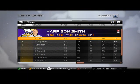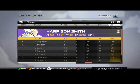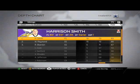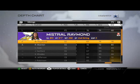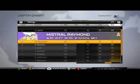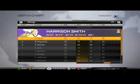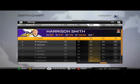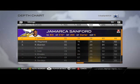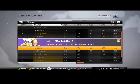For safeties, the free safety in this defense is typically going to be covering the deep zone a lot of times, so he needs to be your best zone coverage player. That's going to work out with Smith being a beast there. Hit power is one of the most important ratings this year — our starting strong safety has really good hit power at 88 — so we'll leave him there and have Blanton back him up.